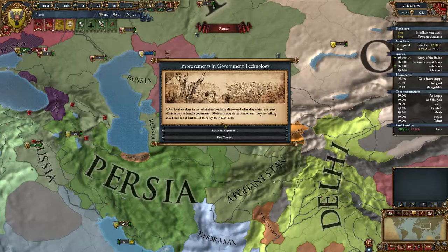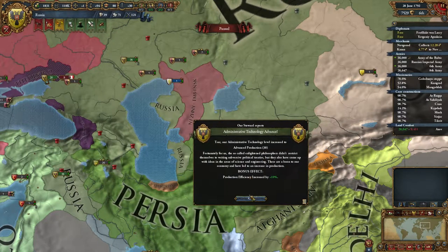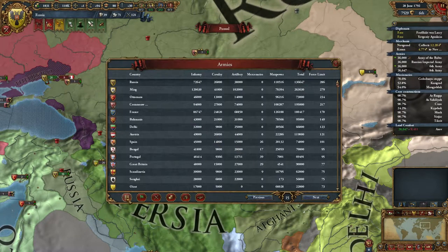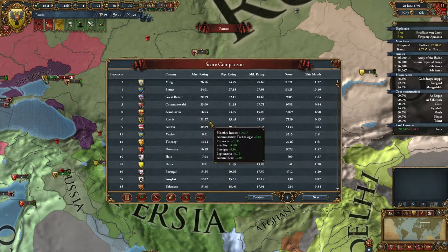Let's speed up time again. Spare no expense — gain 50 admin power. Sounds good, we'll go for our tech. Production efficiency at 30 — we're in 6th place, we ranked up. Cool. Who's getting the most this month? Ming is doing great. France, Great Britain, Commonwealth — I'm still behind Scandinavia and Commonwealth. Painful.